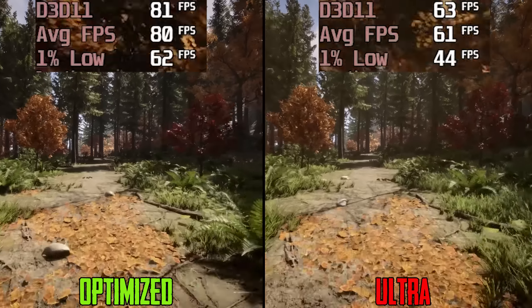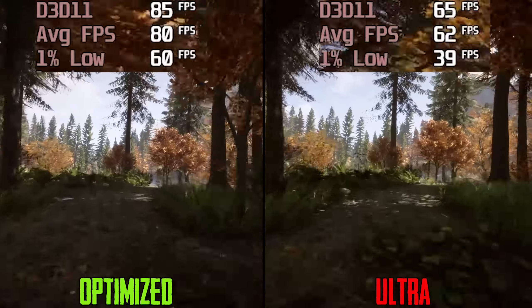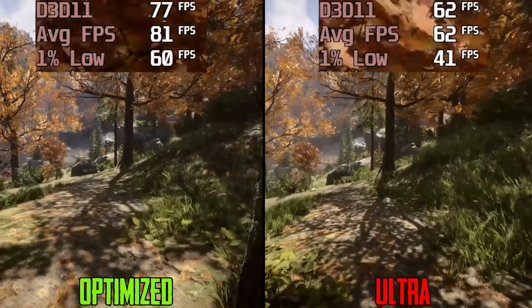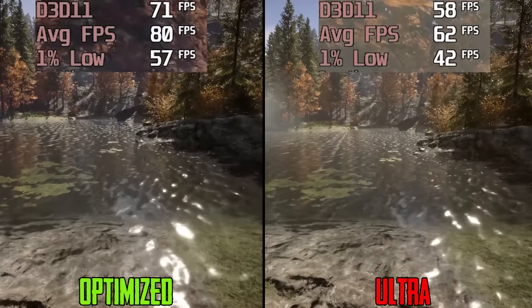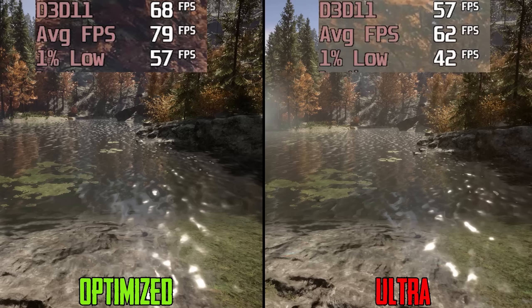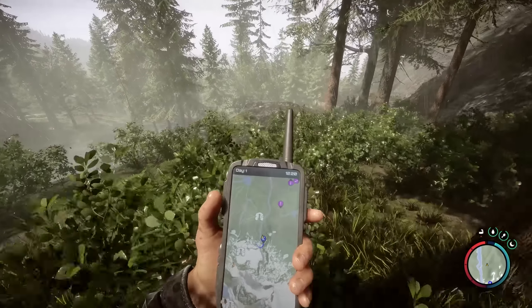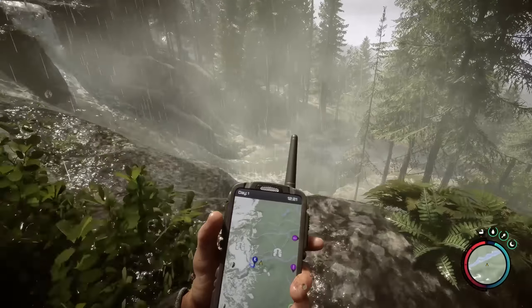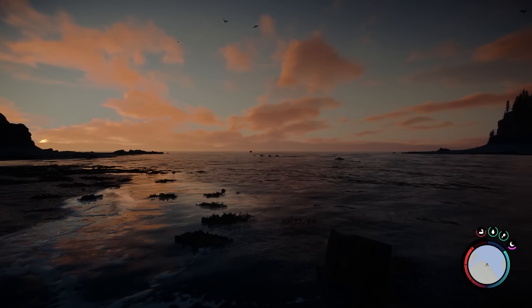Based on everything we've covered, here are my recommended settings. A quick comparison between optimized settings and the ultra preset shows that optimized settings boost FPS by around 27% over ultra, with much better 1% lows and minimal impact to visuals.